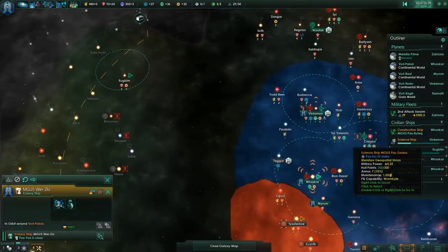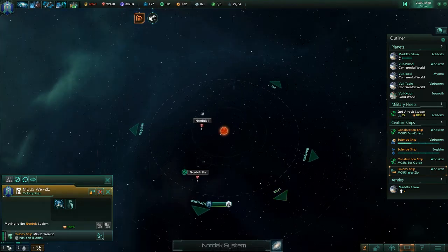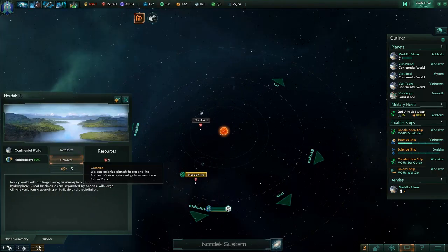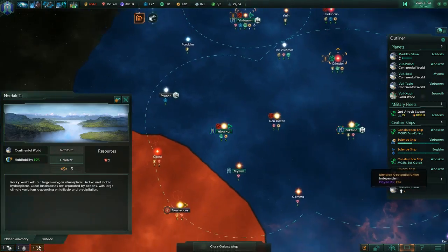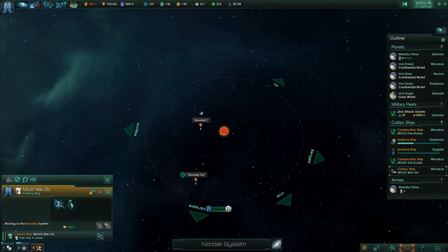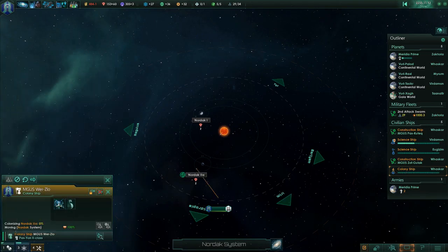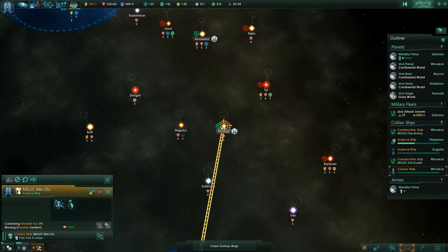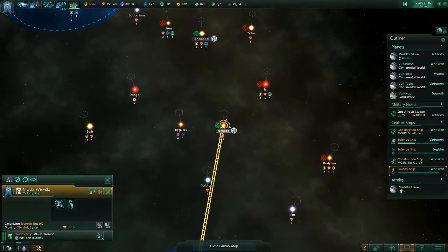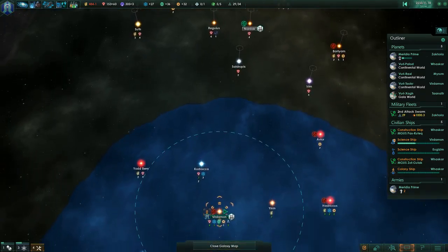Hopefully I won't go into big minus before the colony finishes. Where is my colony ship and what the heck is it doing? Then move here instead. Ah, colonizing the dinkiest of planets. Size 8. As long as it's habitable, that's the kind my people like.